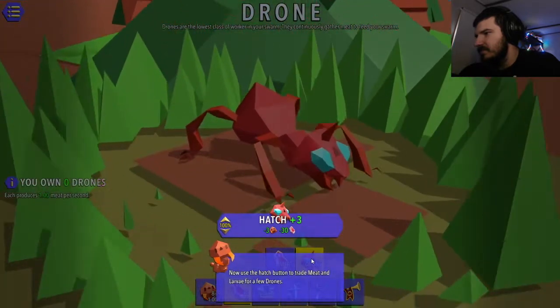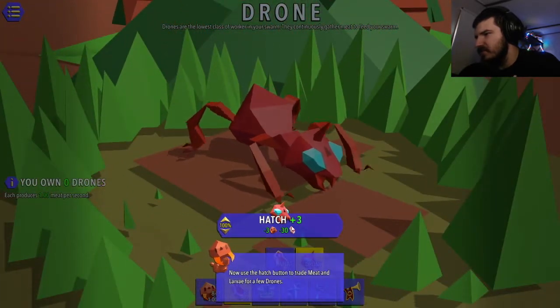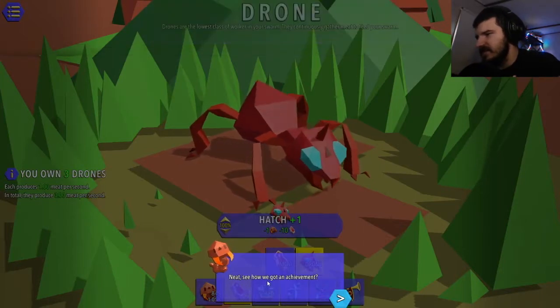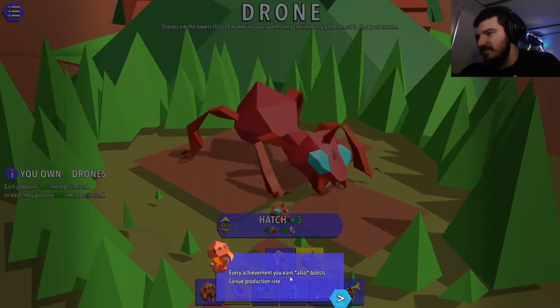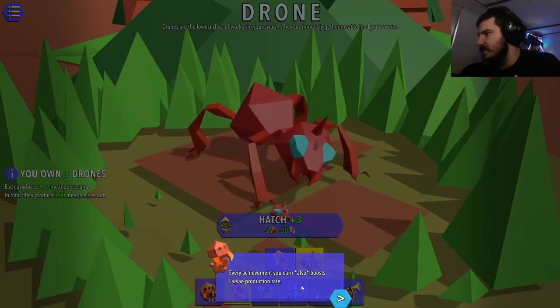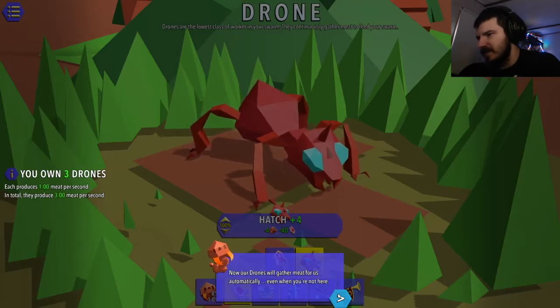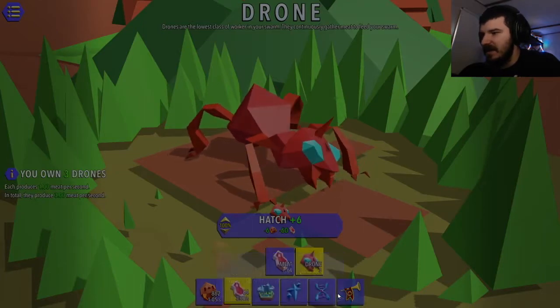Select them below. Now use the hatch button to trade meat and larvae for a few drones. First achievement - neat! See how we got an achievement? Every achievement you earn also boosts your larvae production rate. Now our drones will gather meat for us automatically even when you're not here. Keep hatching more drones - we're going to need a lot of meat to keep expanding.